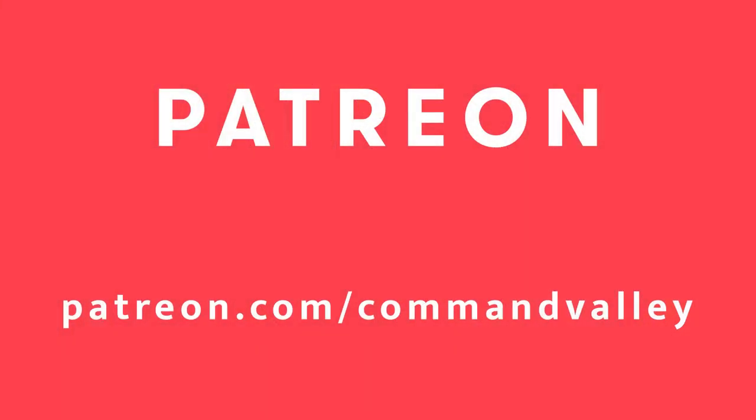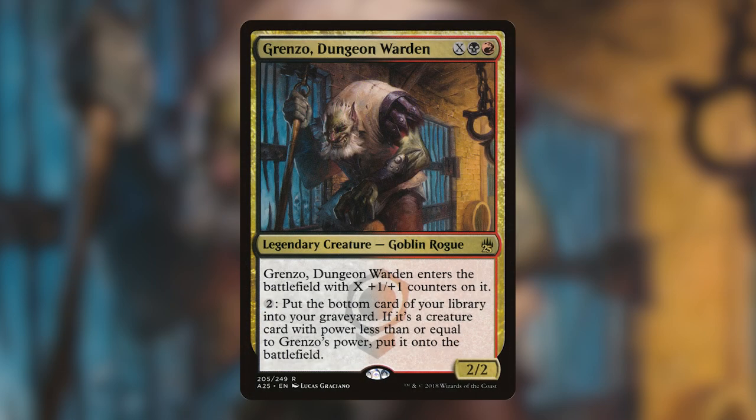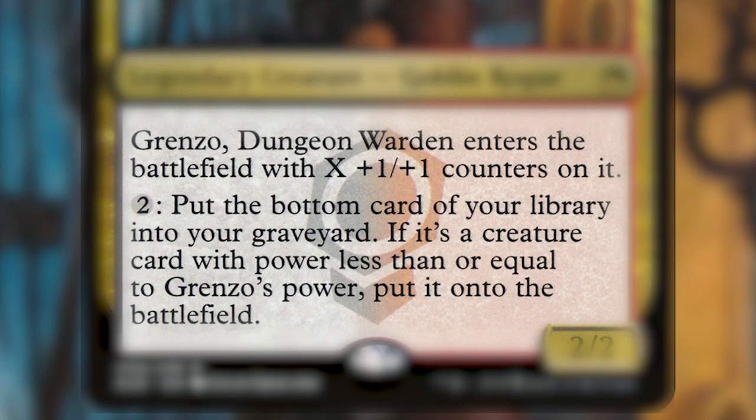If you want to support us directly, head on over to Patreon at patreon.com/commandvalley to sign up today. We're coming close to Strixhaven — spoilers have already started — but we've got one more Time Spiral Remastered deck tech coming before we start on our Strixhaven deck techs and upgrade videos for the commander pre-cons. Today I have built a budget Grenzo, Dungeon Warden deck. Grenzo is a legendary creature goblin rogue, a 2/2 that costs X, a black, and a red. Grenzo enters with X +1/+1 counters on it, and you can pay two to put the bottom card of your library into your graveyard.